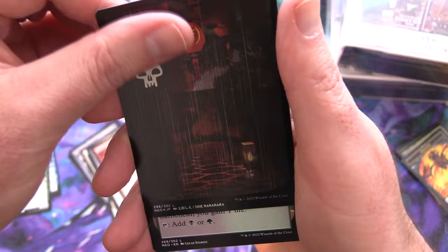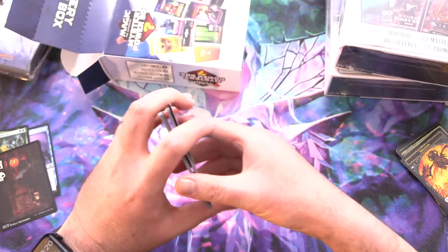Still a decent pool, and a Foil Swamp — we will take that for sure. Jungle Hollow and a Spirit Token. Let's see what else we've got in here.